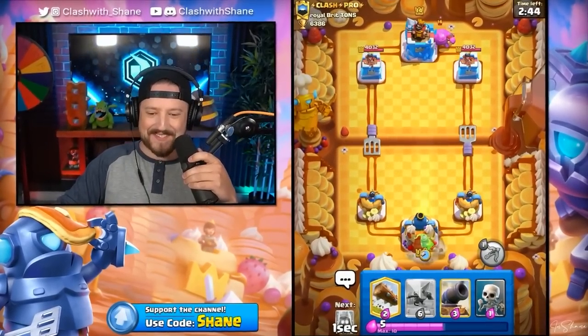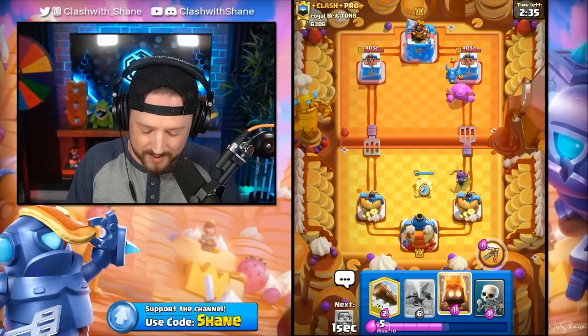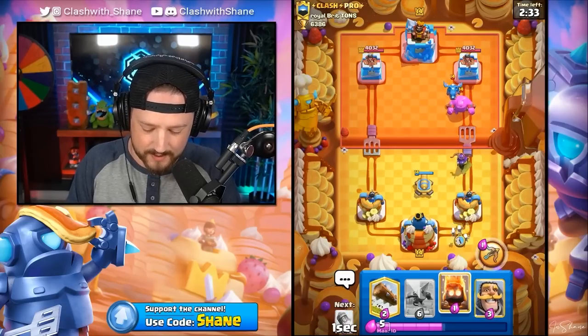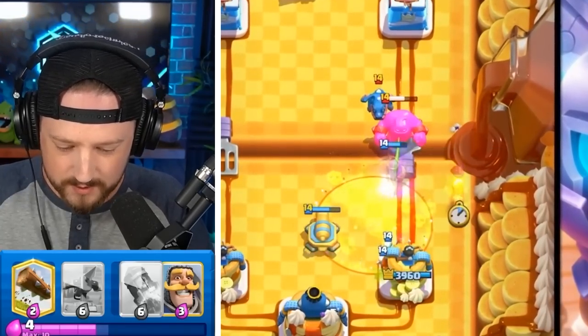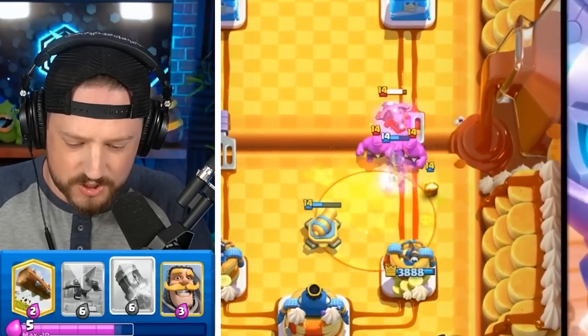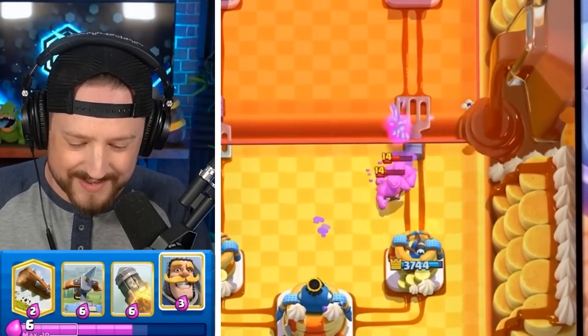Get out of here with the Elixir Golem opening play — we are so dead! Cannon going up. I want to get down to my Rocket as soon as possible. Archer Queen, get in there — destroy the E-Giant and the Dragon, just destroy everything please. The E-Dragon's dead. Knight going down.